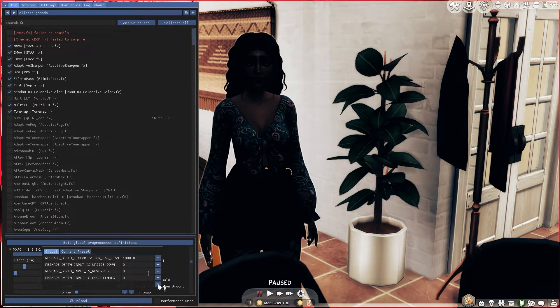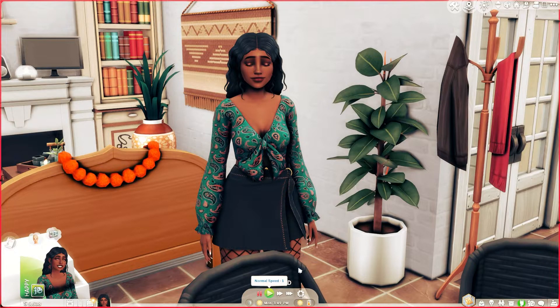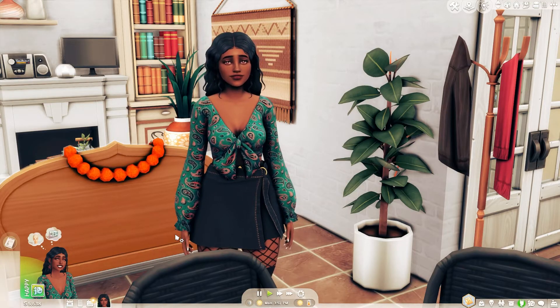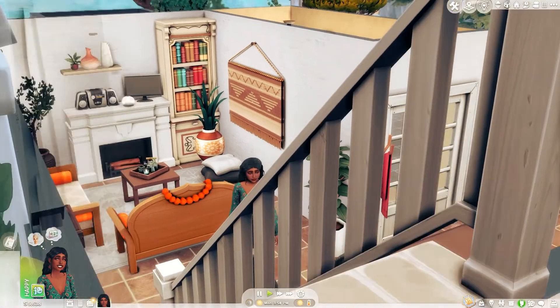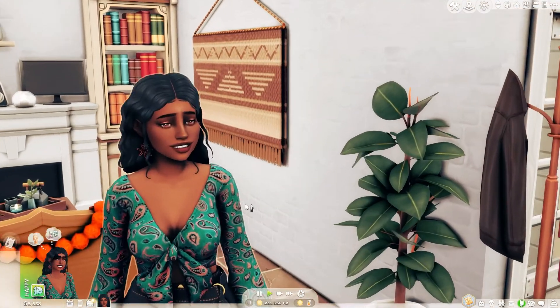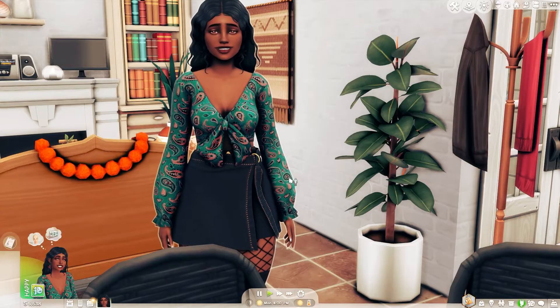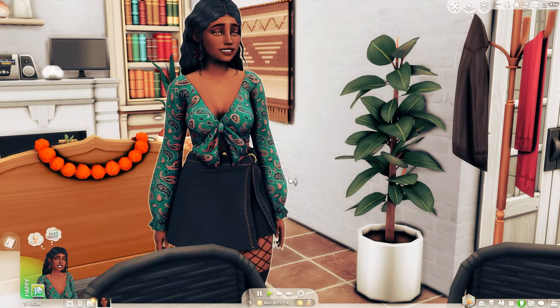And voila — I promise you this is going to take care of the problem. Everything looks beautiful again. We have this beautiful MXAO shadow effect and we don't have these crazy black lines running through the screen whenever I move the cursor. That was how I was able to get my G-shade presets to look right in ReShade.